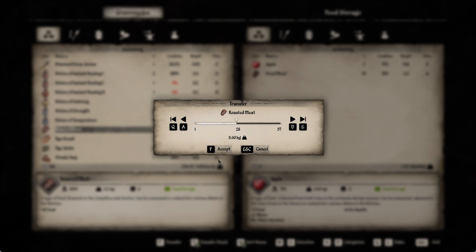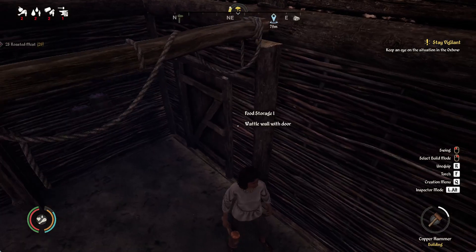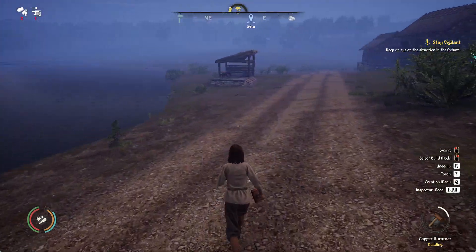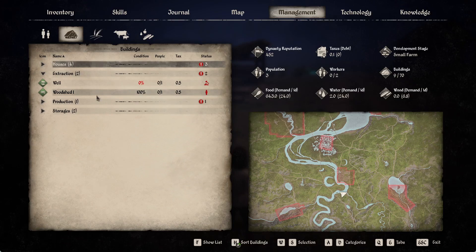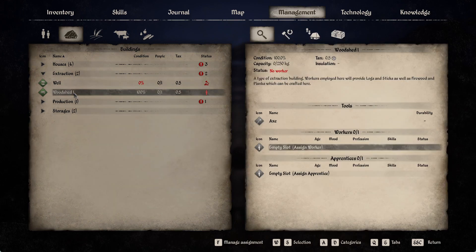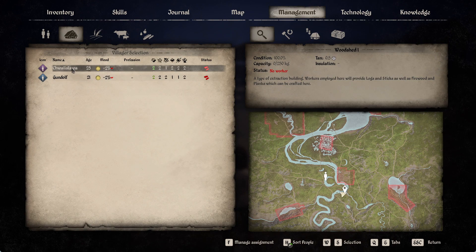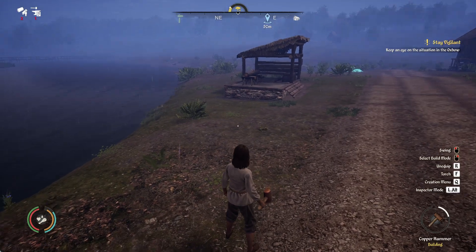We do have some roasted meat too. We also have a bucket on us. The well's not finished yet. No worker — thought I already assigned you. All right, now he's scheduled to make 11 logs a day.